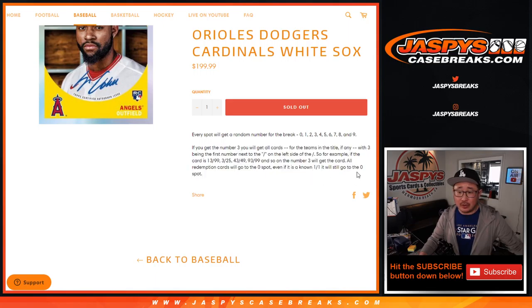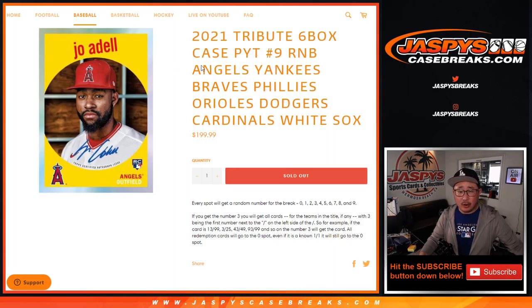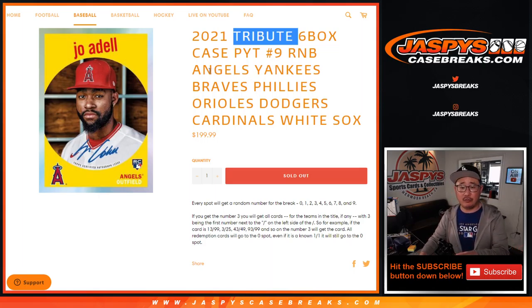So that's how it works. Remember, 0 gets any and all redemptions, including one-on-one redemptions. There are usually the base cards — there's a lot of non-numbered cards in Tribute, if I recall correctly. So that group of non-numbered base cards for this set of teams right here will be randomized as one group to one person in this break.